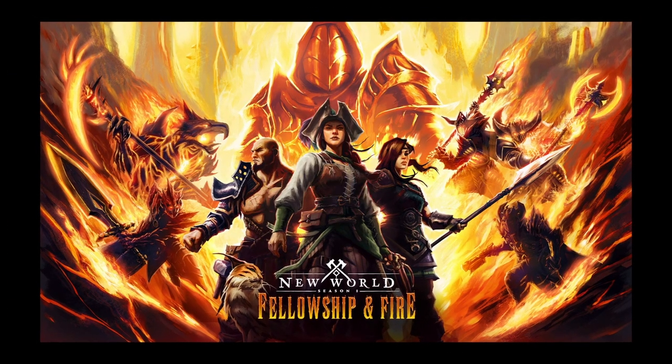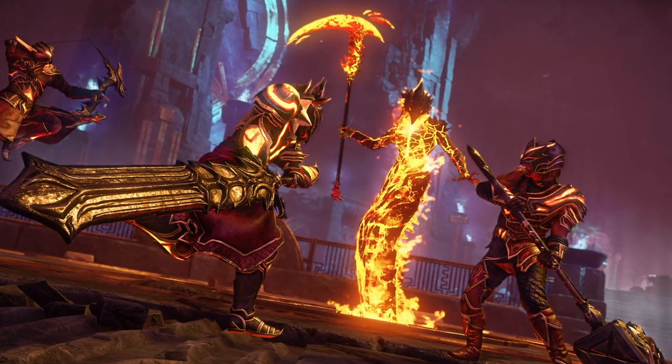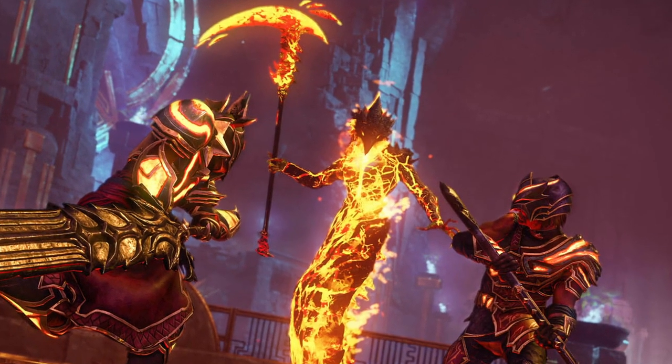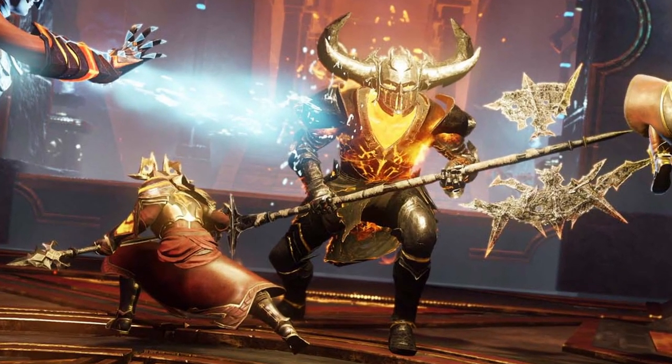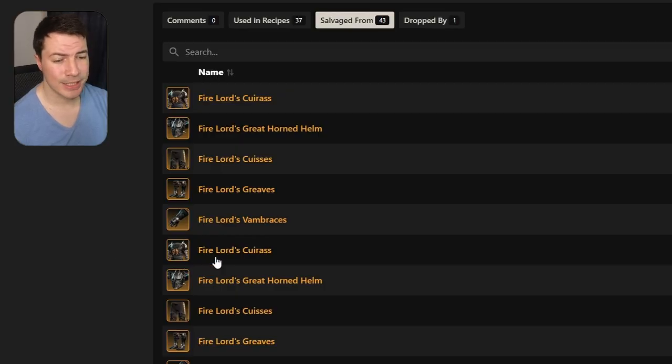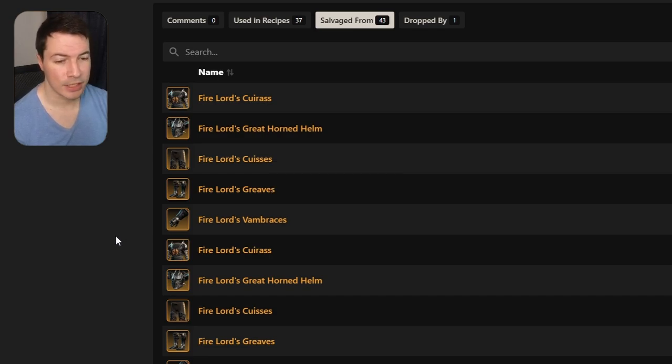The new update is out and with it comes a new dungeon, the Imperium Forge. This update brings a lot of new gear sets and new items. We'll be using nwdb.info for all the information — it's a pretty useful and popular site in New World, so go check it out if you don't know about it already.